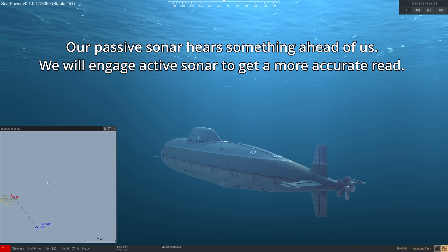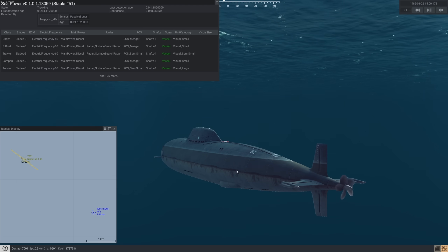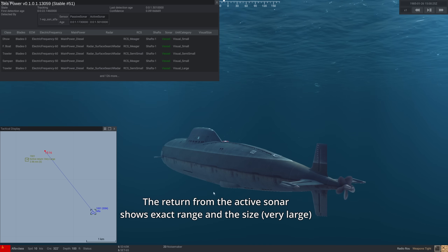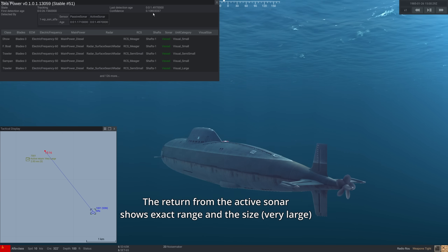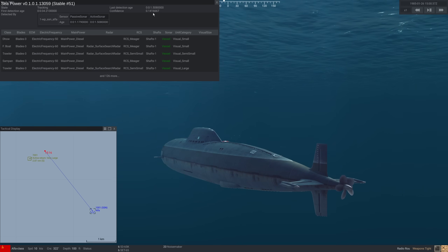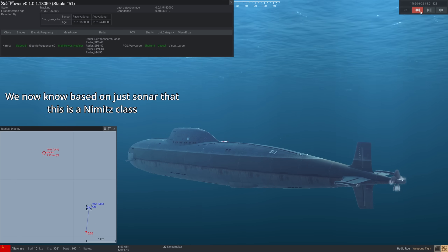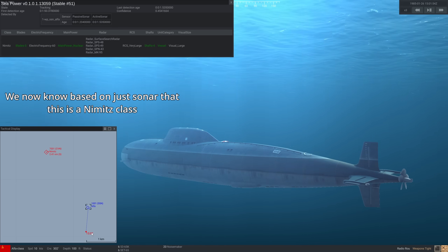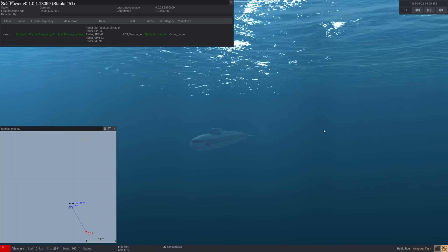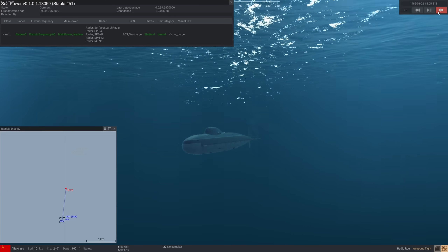Now that we understand how sonar moves through the water and interacts with the thermal layer, we can talk about the different ways to employ sonar. Number one and the easiest is from a submarine. We right-click the contact on the map to get the information panel — the crew whittles down the identification based on what they can hear and detect, with confidence increasing over time. Active sonar gives a more accurate read. Note that submarine sonar is directional — you will not detect things behind you; the sonar emits from your nose. Submarines benefit from being able to position above or below the thermal layer, improving detection of submarines in the same layer.